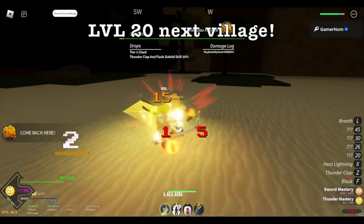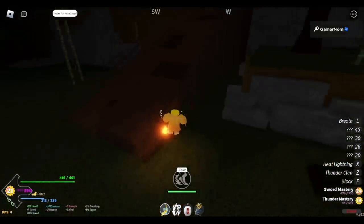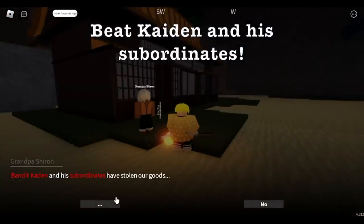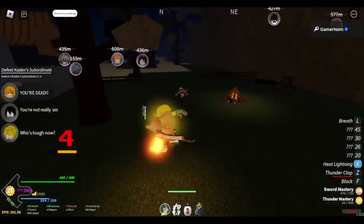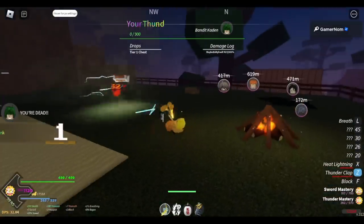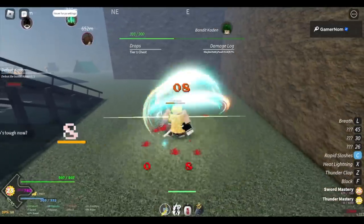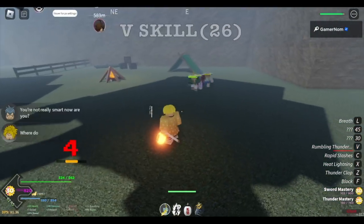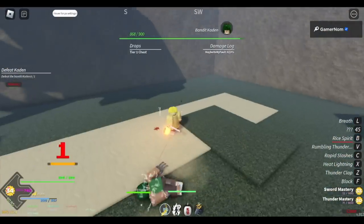Level 20, next village. Head north, east, or northwest — there you go — and you will find a ladder. This is the next village. Beat Titan and his subordinates. This is the final quest before our final selection. Defeat Titan subordinates, and after that defeat Kayden. C skill at 20 mastery — there you go. V skill at mastery 26 — there you go, not bad. V skill at mastery 30 — this one's really good, the rise spirit, boom.